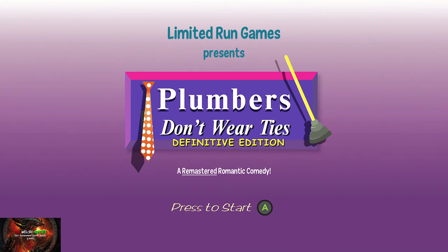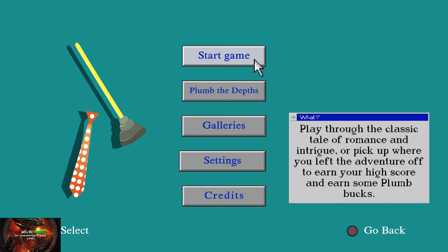Published by Limited Run Games, it's available for £16.74 / $19.99. The first American produced visual novel is back in classic resolution or high def resolution, whatever you want. This is one of those megally weird 90s CD-ROM games that were so popular back then and can still be popular now.